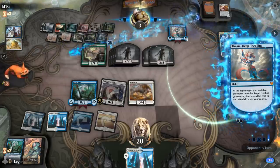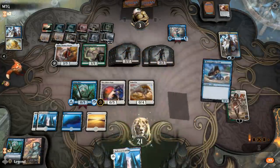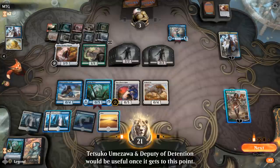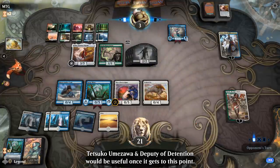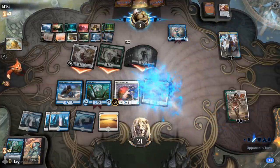This is starting to get out of hand — I need to find a Fae of Wishes to grab a sideboard card to end the game. All I can do is play some creatures out, but at this point I think we're just dead on board. I suppose I should have gained life with Huatli — gained 5, up to 26 — but I don't think that would have mattered here.